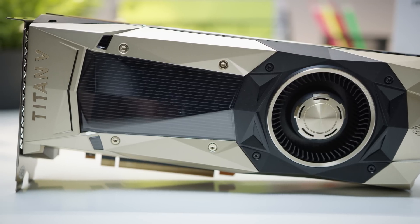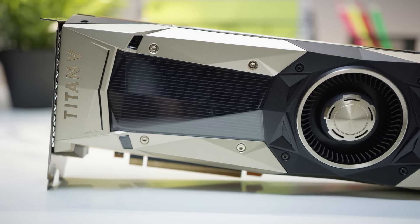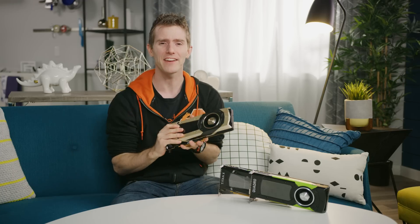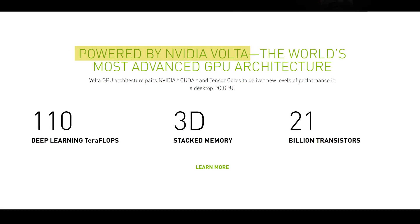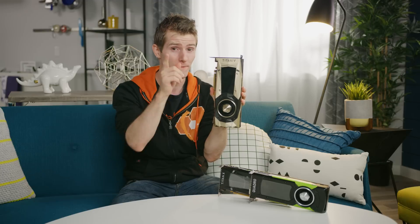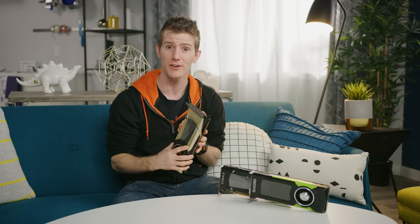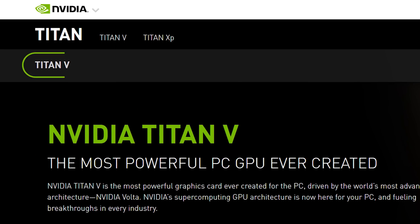Let's begin with the important stuff. The V in Titan V isn't a Roman numeral. There have actually been six Titans now, making this one number seven. Instead, it directly signifies the Volta architecture that this card is based on. And to further drive home the point that it is not a gaming-oriented card, Nvidia has decided to forego the GeForce GTX in the product name.